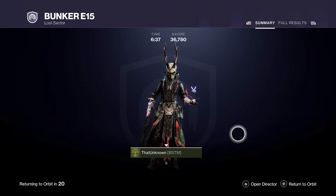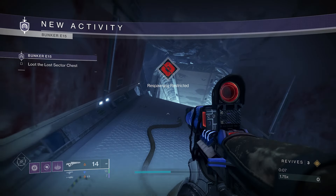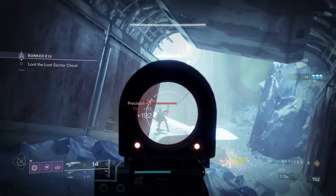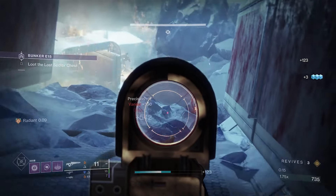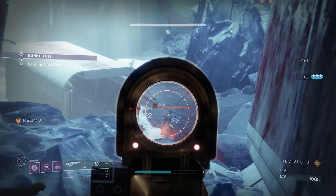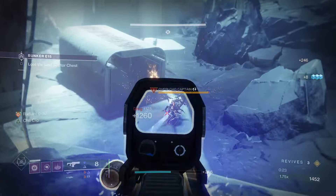Now let's go over to the Master run. We're here on Master and now we have 100 resilience, so we won't be as squishy. Enemies do more damage though, so it might not feel like that big a difference. Let's hit this first guy.